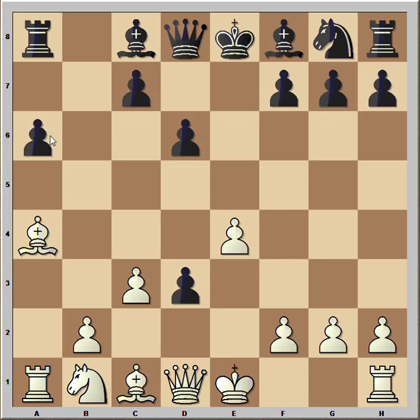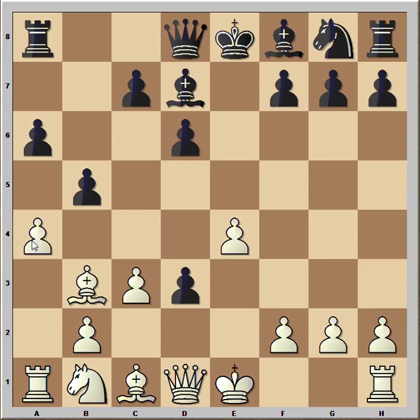This wouldn't be a good continuation for black. That's why black played bishop to d7. White captured the pawn, black captured back. And now the most obvious way to continue is to take the rook, and after queen takes, white would take the pawn on d3 with the queen, but then the game would be only equal.